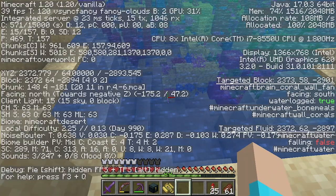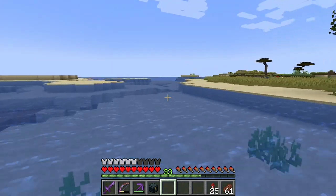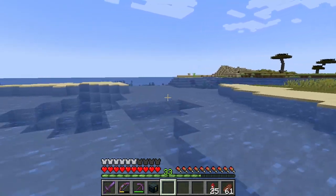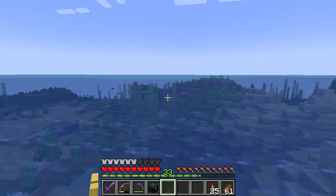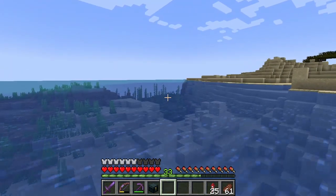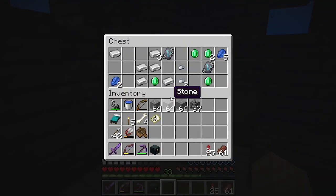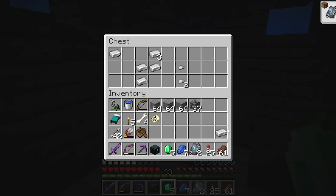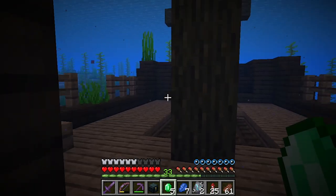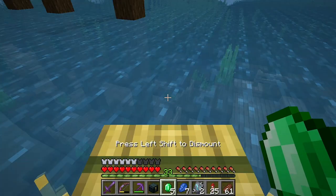So I think let's continue our journey a little ways. Our ultimate goal right now is to go off in search of cherry trees. I'm not sure exactly where to find those — I would imagine they'd be a temperate biome. That's my guess. Oh! Smithing template for coast armor trim. That is something we love to see. I have so much iron, I don't need any more. And back to our raft!